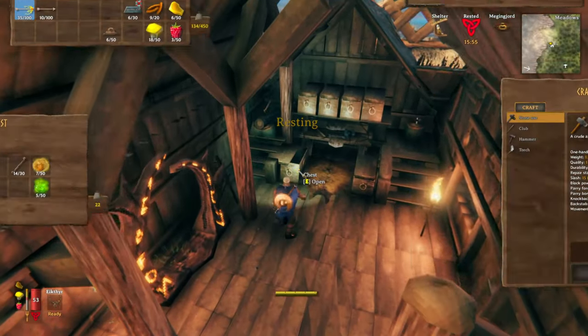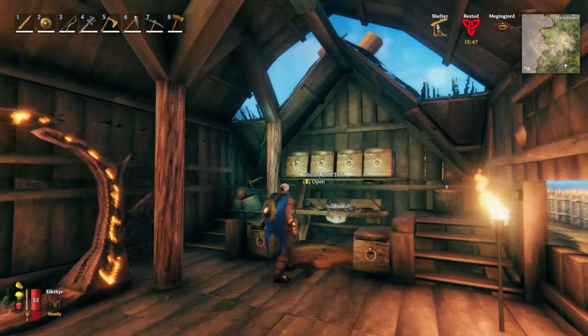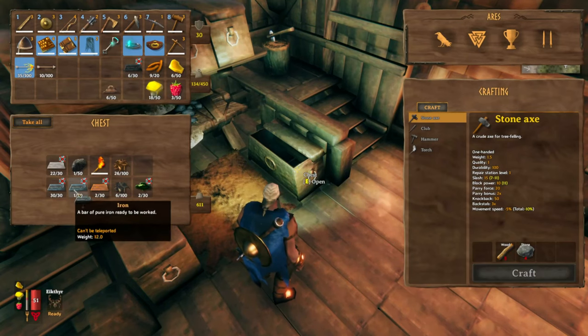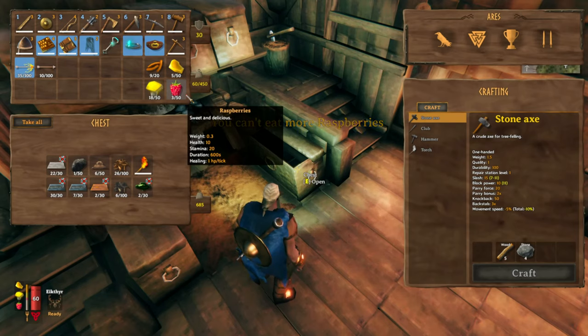I'm scatterbrained, as you can tell — it's the way I play this game. Go here, oh yeah I needed this, run back, I forgot this, and it was right next to what I just grabbed. There's the flesh, there's my iron. I'm hungry — any snack. I'm making my weight — it's really good food and I'm savoring every bite.